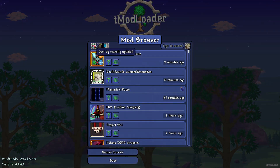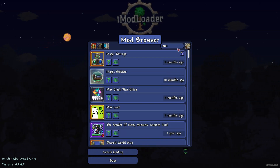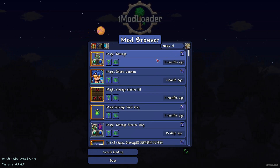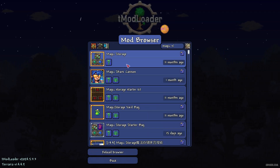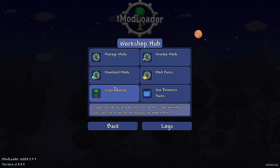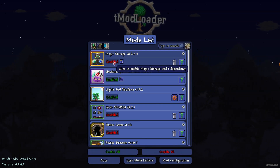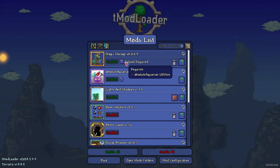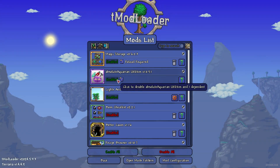Here, press 'Download Mod', press sort, then tap in the search field 'Magic Storage', find it, press download, and watch this cool animation. Return to the main workshop hub menu, then press 'Manage Mods', and press the left mouse button to enable it. Double check — also 'Absolute Aquarium Utilities' must also be enabled.